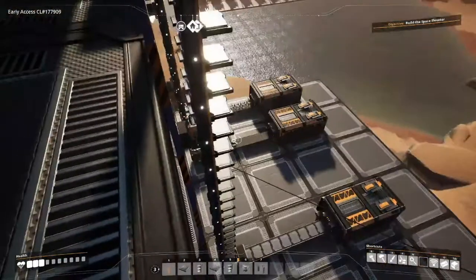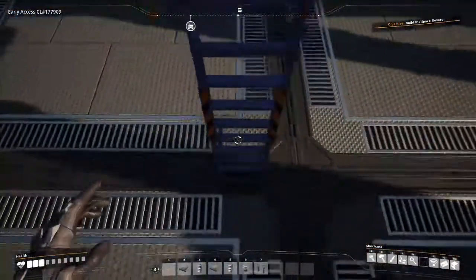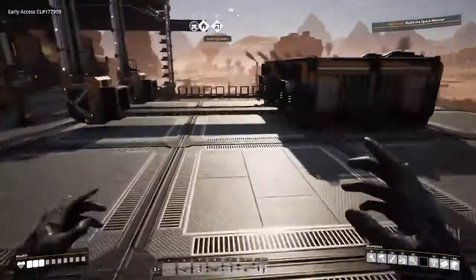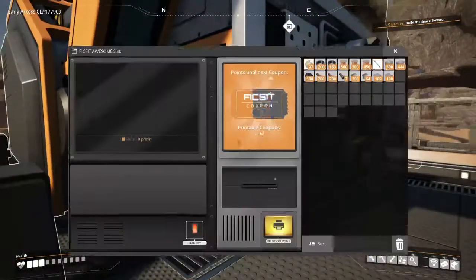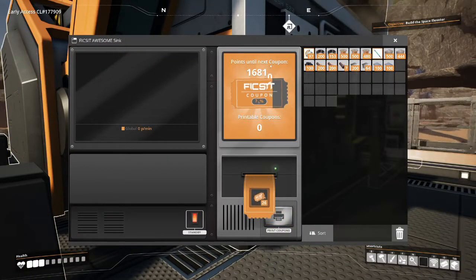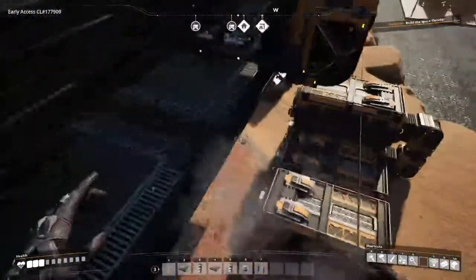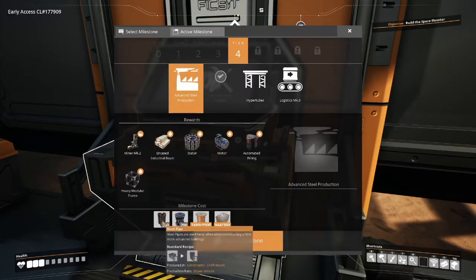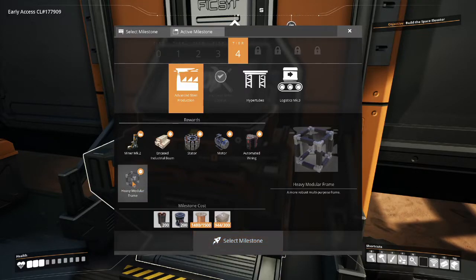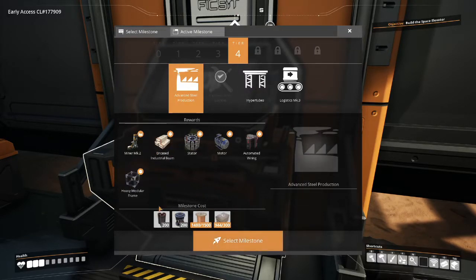My storage is set up for my other guys. This is my storage for my plates, my rotors, and my modular frames. I have accumulated 26 tokens, which will definitely come in handy for unlocking extra bits and pieces. Our next aim is to get to the next tier, but to get there I need to start producing steel and heavy modular frames.